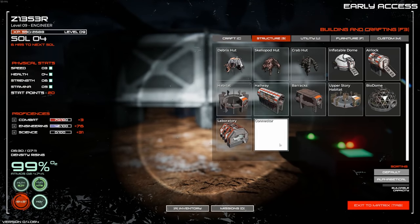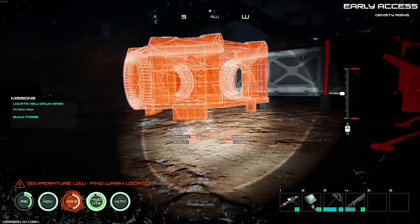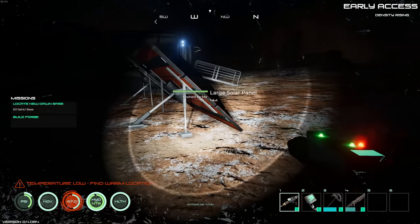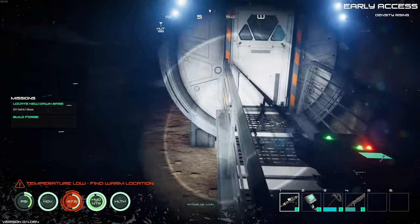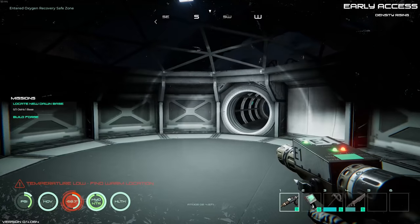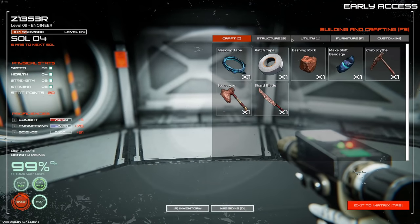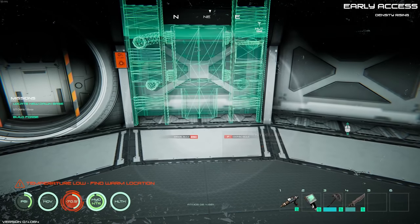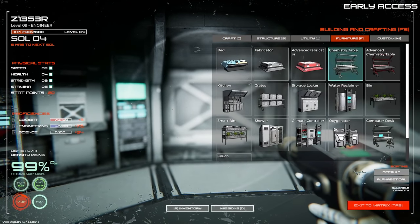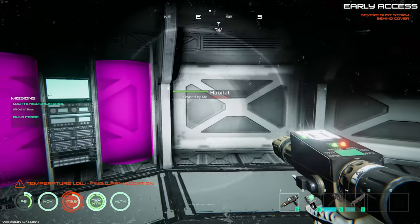There's an interesting connector piece — looks like a three-way connector, that's kind of cool. Let's build some interior structure things and get a little bit of everything built, so you can see what's actually implemented if you progress far enough. Going into building, let's go with furniture — let's get a climate controller, put that in there. There's also a water dispenser.